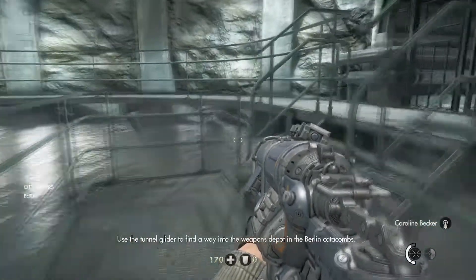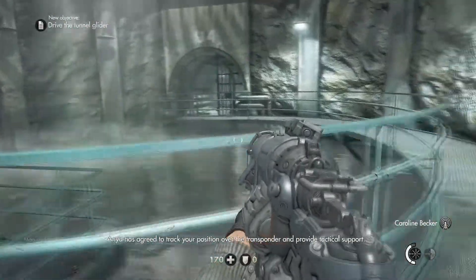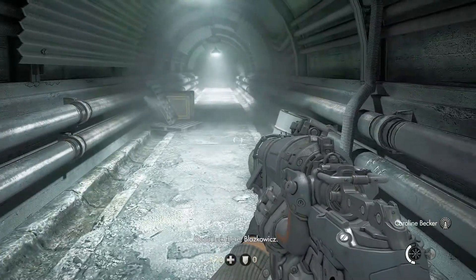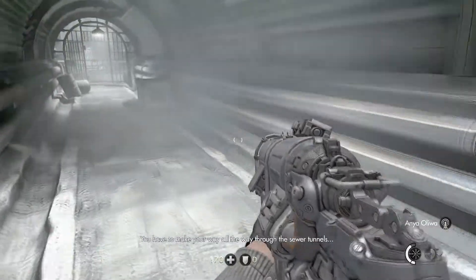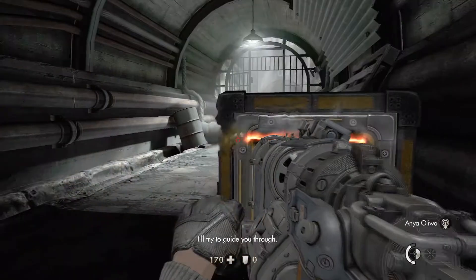Use the tunnel glider to find a way into the Berlin depot in the Berlin catacombs. Anya has agreed to track your position over the transponder and provide tactical support. Good luck, Blazkowicz. These are deep waters. William, can you hear me? You have to make your way all the way through the sewer tunnels and into the Berlin catacombs. I'll try to guide you through.